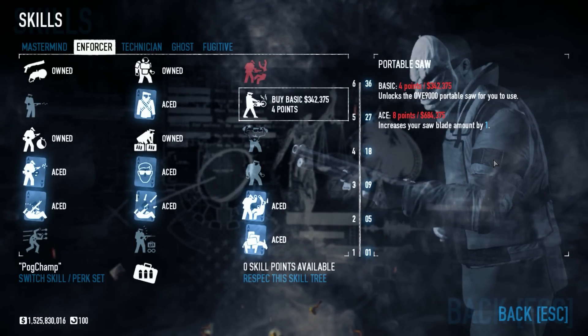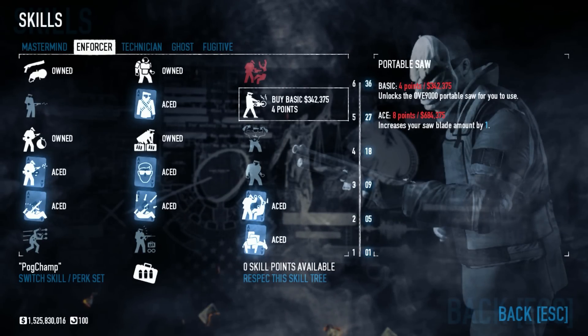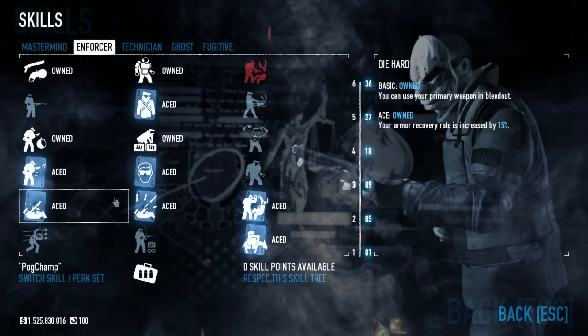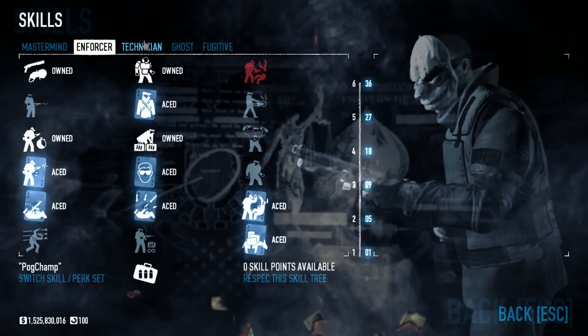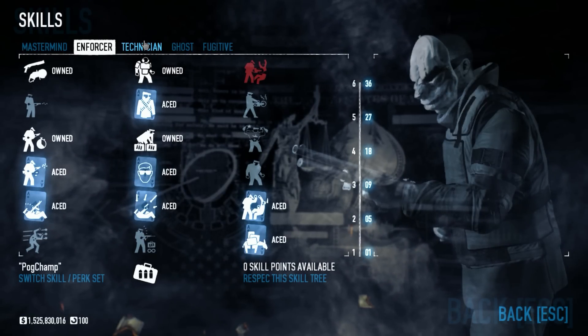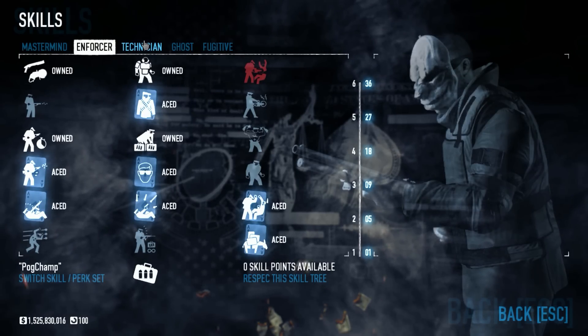In the current setup I have right now, it's basically something I can use for every heist where I'm not feeling like I wish I had that saw or C4. As I mentioned, if you're with a relatively competent team, it's not entirely necessary to have those. It'll always be helpful, but not always necessary.